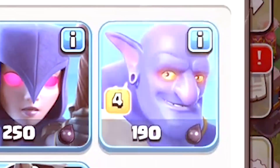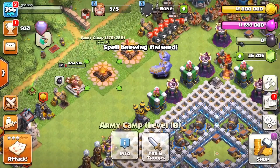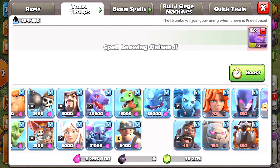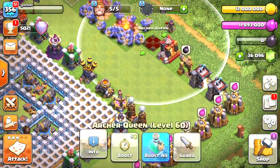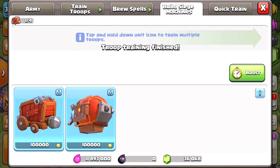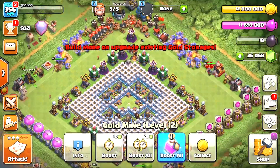Clone spells and maybe some Freeze and Jump - we're out of those. What else? We got Healers, heroes, and a siege machine. Let's do it! That should be good. Let's go ahead and see if we can go into battle.